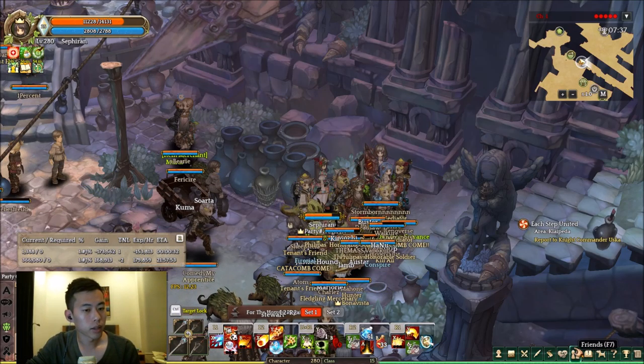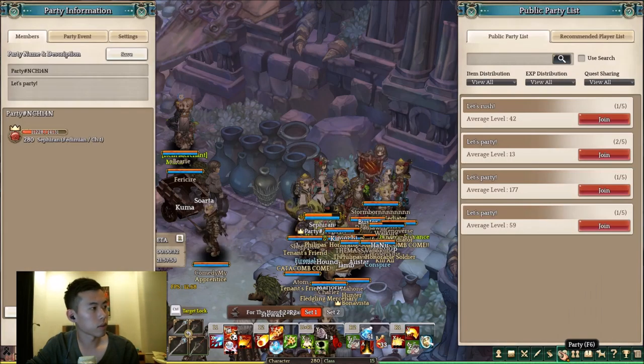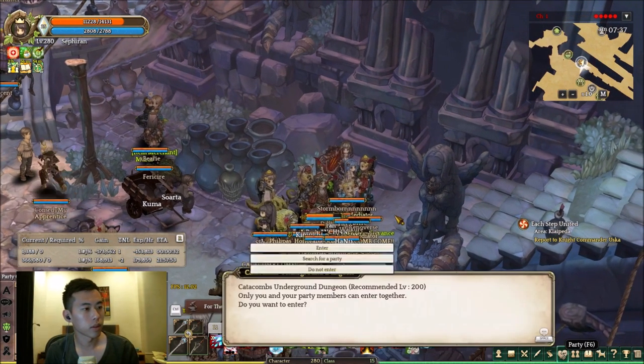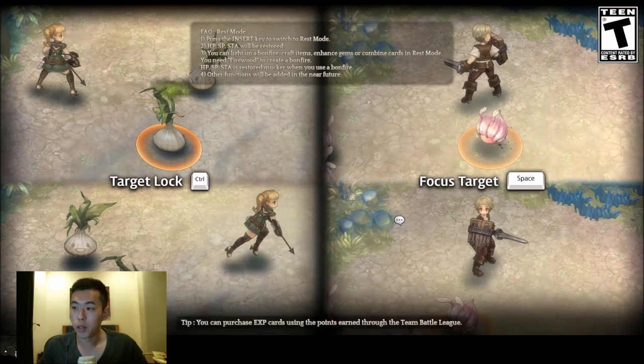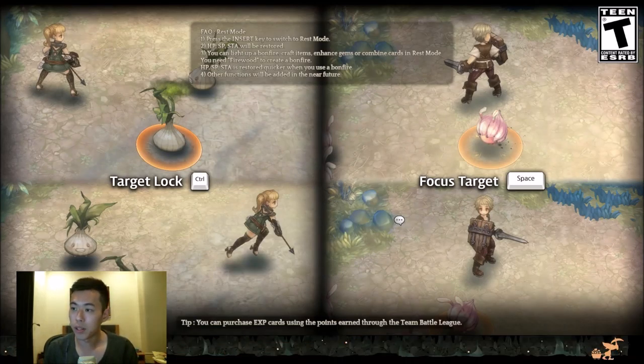Let's make a party. We're just going to do it solo. The thing about the level 200 dungeon and why people want to do it is because the recipes sell for about 2-5 million silver each, and this is something that is not easy to get.